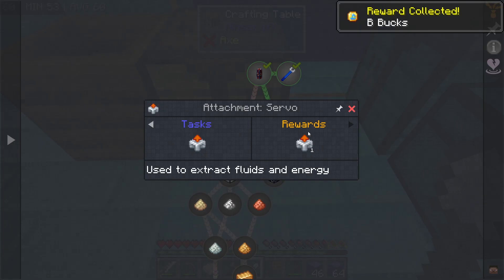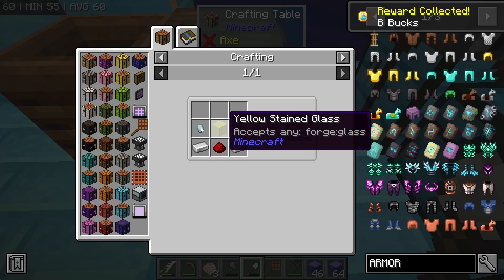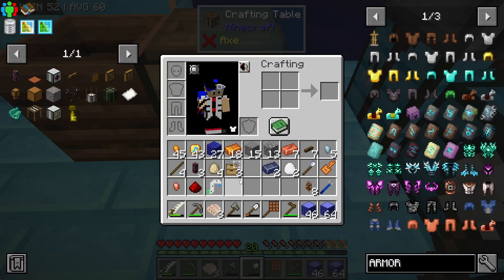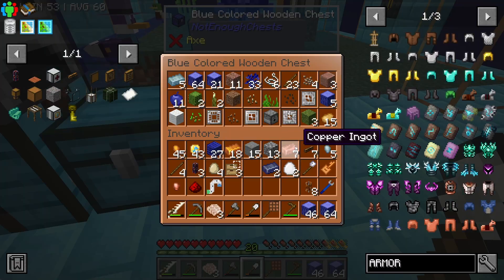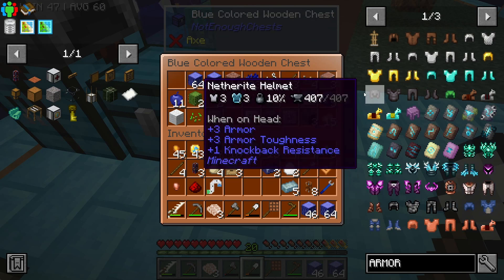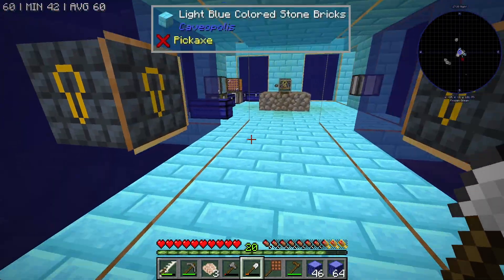So that gives me a bee bucket, and now I need to make a servo attachment. I might have everything I need minus the glass. I do need to get some more sand — that's not really that big of an issue. Getting more sand is not that hard; all I have to do is go out and dig.